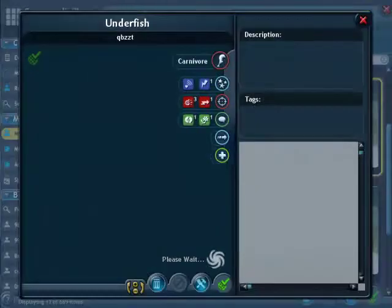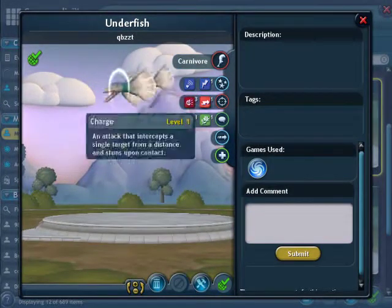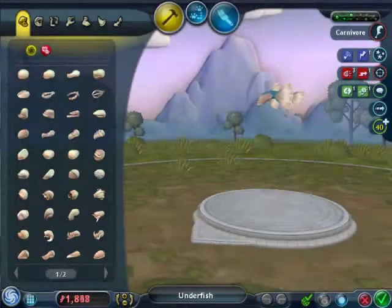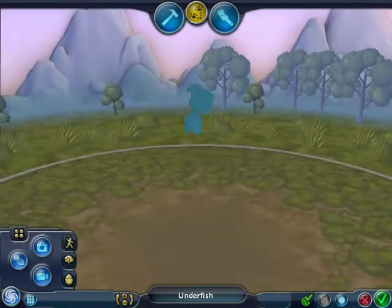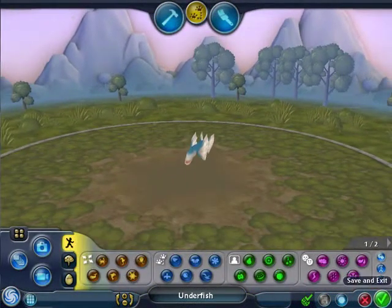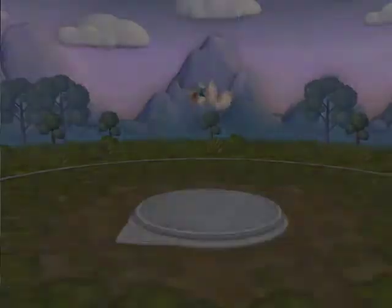We have the underfish. I've made use of the invisible leg glitch, so that he swings like a fish. Okay, that's good. Save and exit.